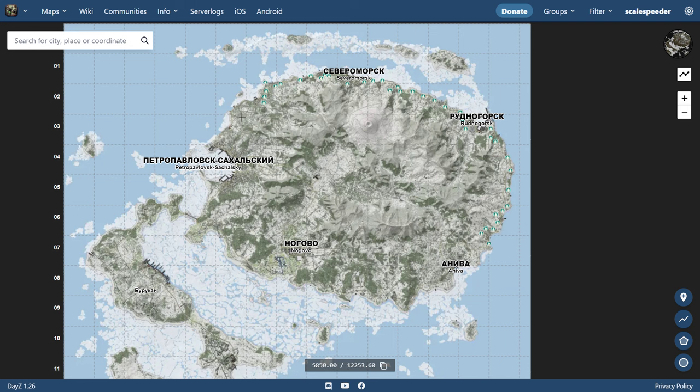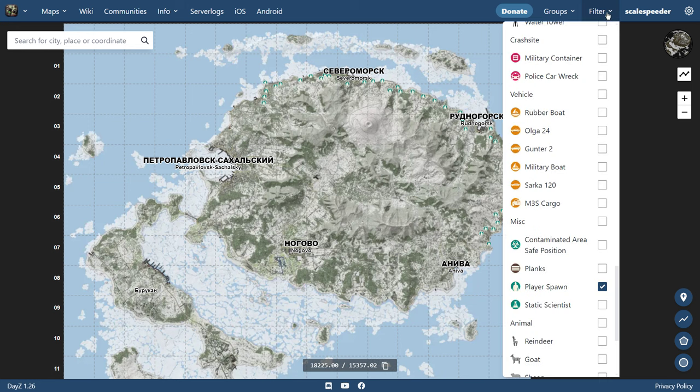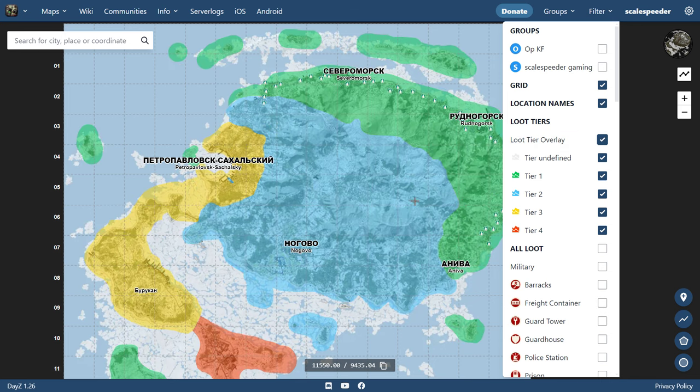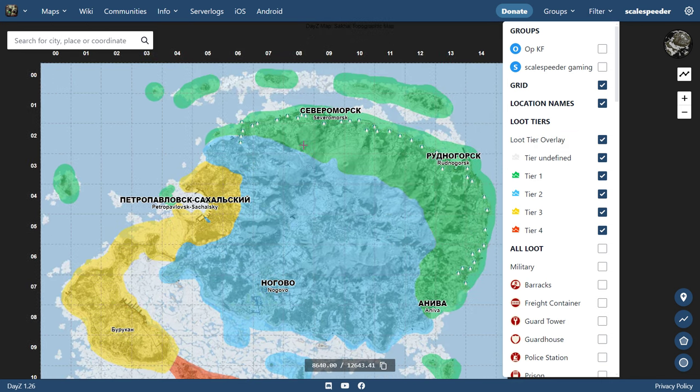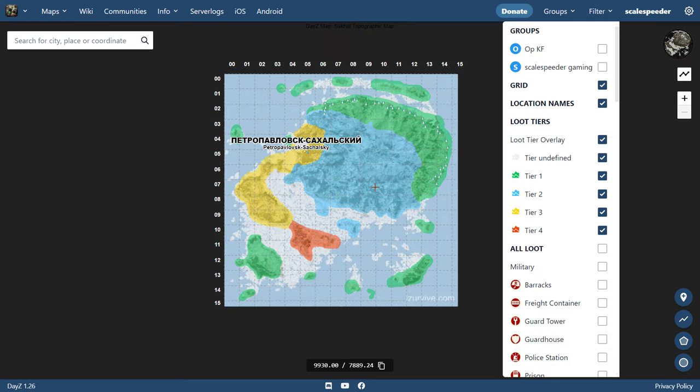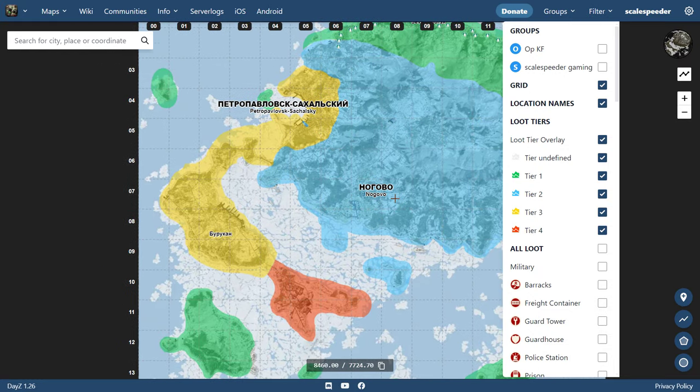That's where players are going to be starting, so generally that's where you'll have the lowest tier loot. You're going to find things like shotguns or break-action hunting rifles, that sort of stuff. Now if we turn the tier list on, you've got tier 1 which is the green stuff — low tier. Tier 2 is all in this middle section, and then if we really want the high gear, we're going to have to head to the west.